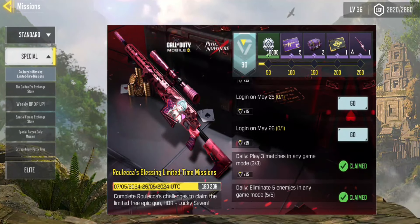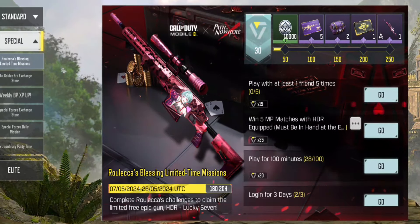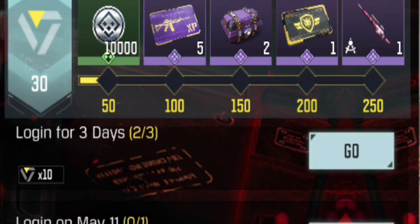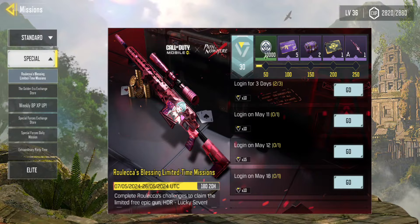All you need to do is complete the daily tasks and other missions, and don't forget to log in on the specific dates listed here. As you complete tasks, you'll fill up this milestone and reach 250 points, unlocking all the rewards. You've got 18 days to get all these rewards, so take your time.